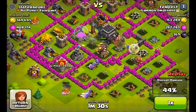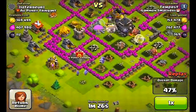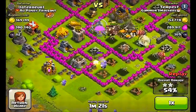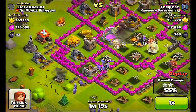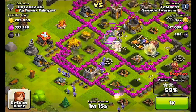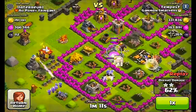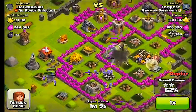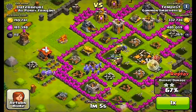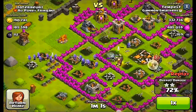If your healers are getting attacked by those air units, you can be sure that it's going to cut your attack down by about half. As you saw, he used the giants to first get in and take out the air defenses, and he used wall breakers to back them up because giants do have a hard time getting between those walls. He deployed those very nicely so they could get in and take out those defense units.